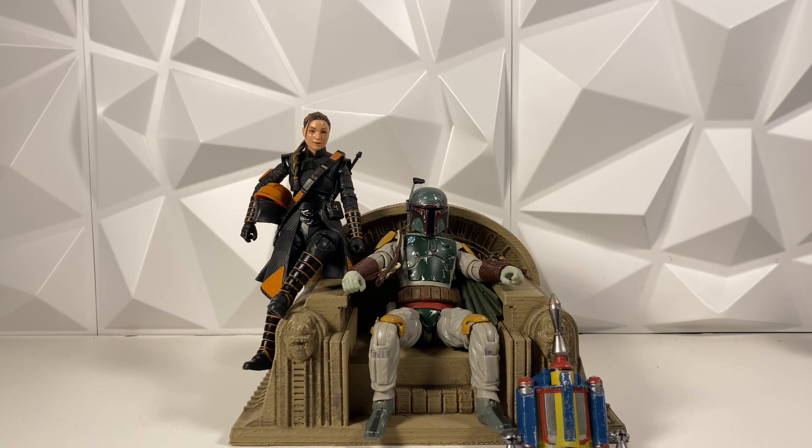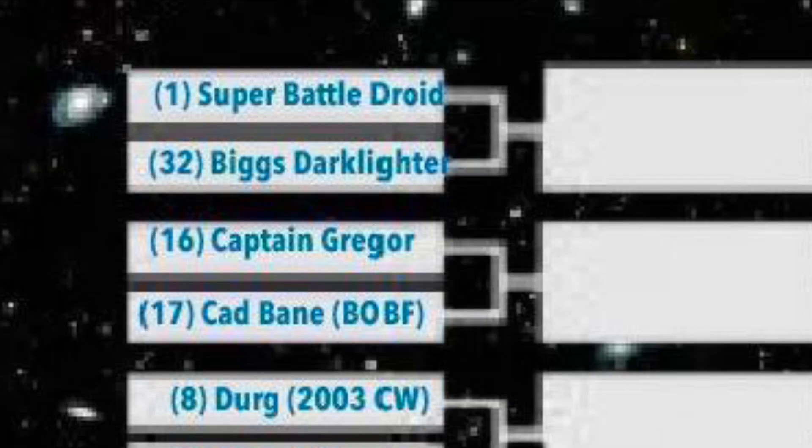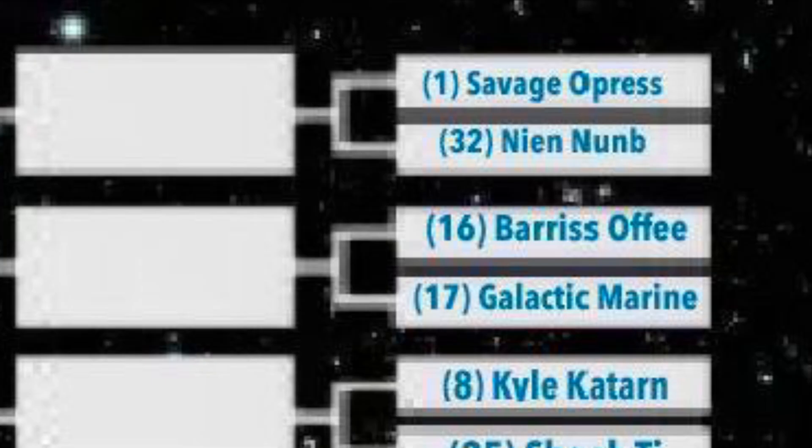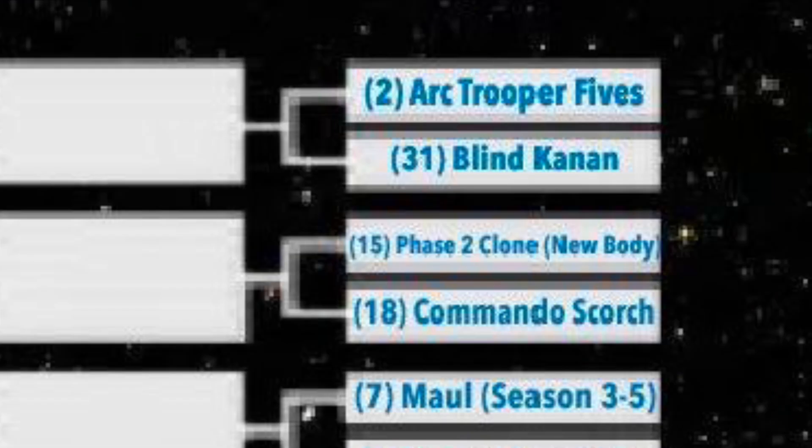On the left side of the bracket, the number one seed is the Super Battle Droid and it is against Biggs Darklighter. The number two seed is the Droideka and it is playing against Ezra Bridger from Season 3 and 4 of Rebels — so the older version of Ezra. The number one seed on the right side is Savage Opress and he is playing against Nien Nunb. The number two seed on the right side is Arc Trooper 5s — vote for Arc Trooper 5s — and he is playing Blind Kanan, or Kanan from Season 3 and 4 of Rebels. Go vote for who you guys want to win and who you guys want to see continue in the bracket.